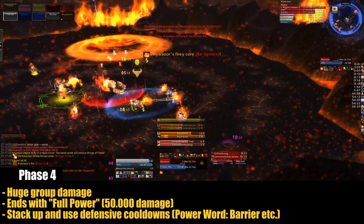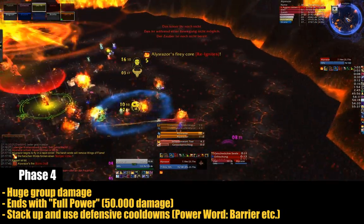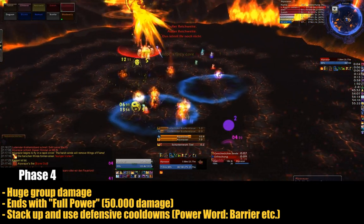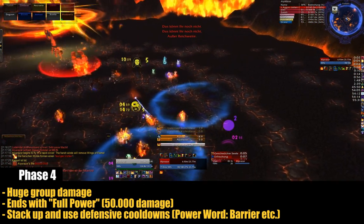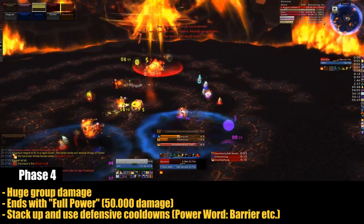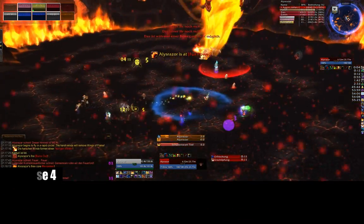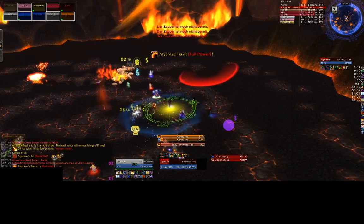Here starts the fourth phase, in which Alysrazor has to be tanked. The tanking has to happen alternatingly, as the tanks get debuffs and should swap every 10 seconds or after 5 or 6 stacks. After that, Phase 1 begins again and the whole cycle starts all over.